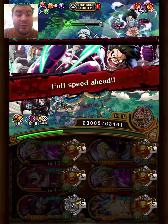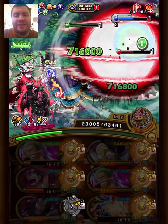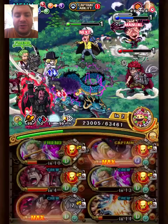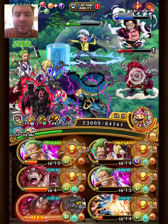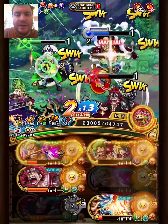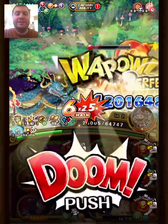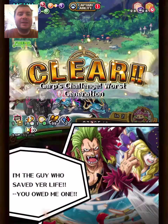Here you want to make sure that the Sora you use the special with is the one that hits Luffy, since he goes through the barrier. Here we can just start with Magellan since there are no matching orbs. We can take out Luffy, shift to Law, and take out Kida — very easy. Thanks for watching guys, see you next time.